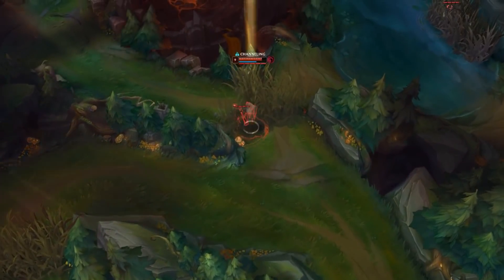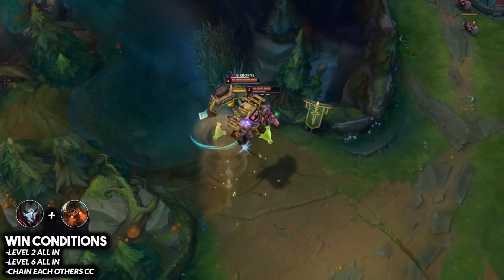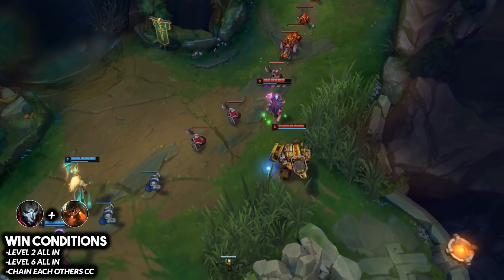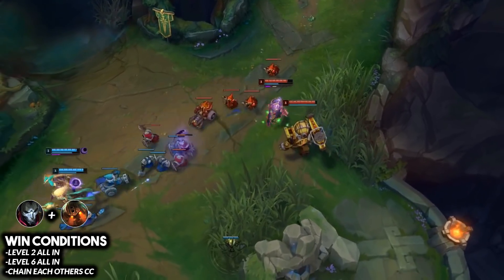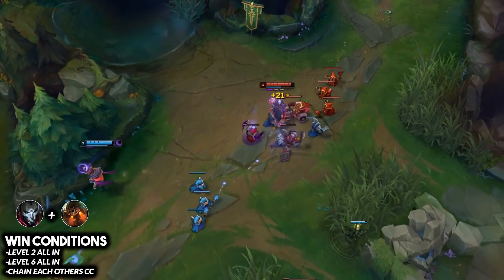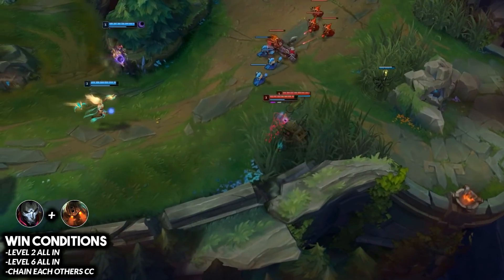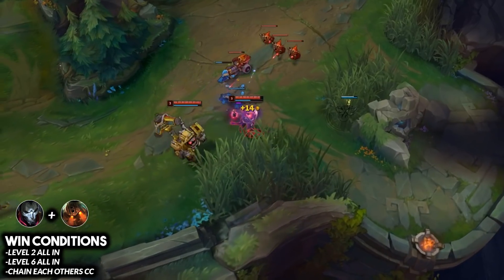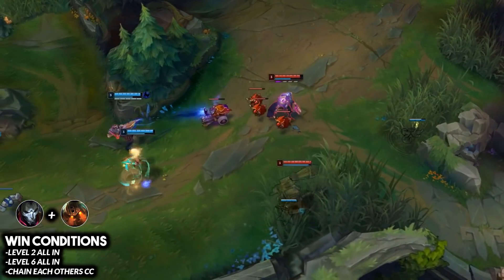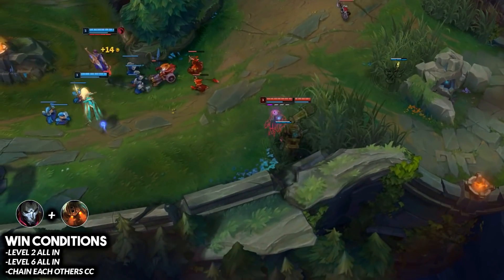The fourth synergy is Jinx paired up with Nautilus — your ultimate chain CC combo. The enemy simply won't be able to move. You have a great level two all-in with the Nautilus hook into the Jinx root, which is pretty much a guaranteed Flash if not a guaranteed kill. At level six, you throw down the Nautilus ultimate, he combos with his Q and procs his passive, Jinx follows up with her root, and the enemy is CC'd for four to five seconds.